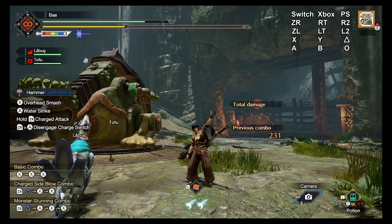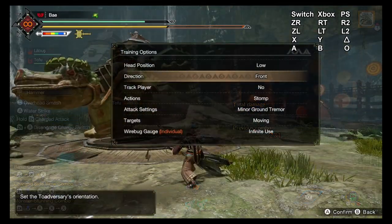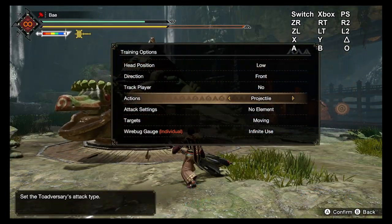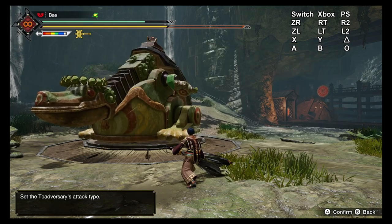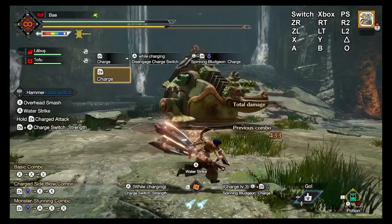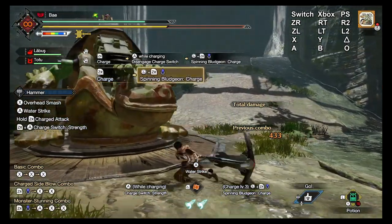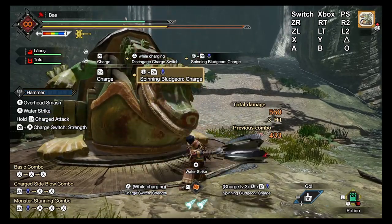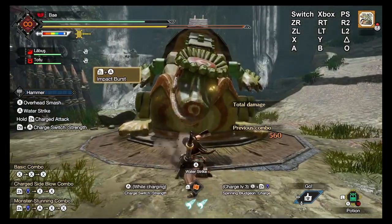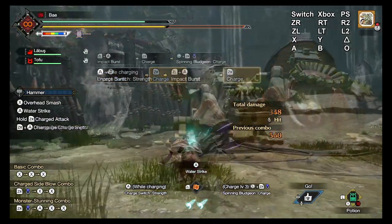Welcome back to the channel, my name is Flo and today we'll be going over the three new switch skills introduced in Monster Hunter Rise Sunbreak. This is not a tutorial of the hammer's entire move set — we are strictly focusing on the new switch skills introduced in Sunbreak, which are: the spinning bludgeon charge, the impact burst, and keeping sway.